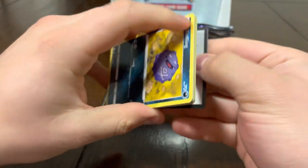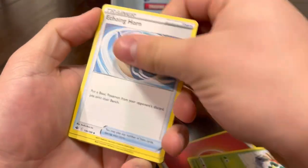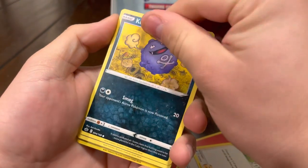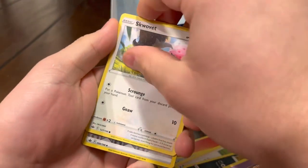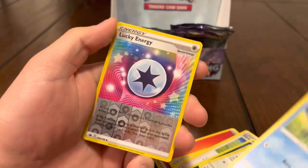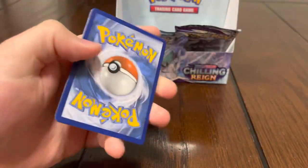Can we please get one fire pull to end the video? I hope Snorlax is sleeping in one of these packs. Fire energy, Thwacky, Echoing Horn, Sableye, Koffing — why are these all stuck? I think it's because they were sitting in the cold. Skwovet, Pheeel, Lucky Energy, Golurk. This has probably been the worst Chilling Reign box we've ever opened.